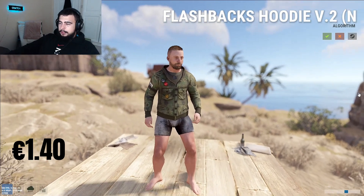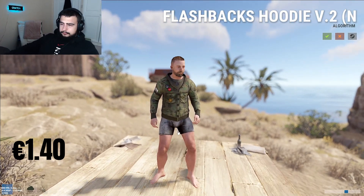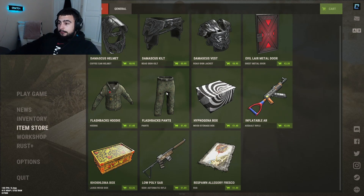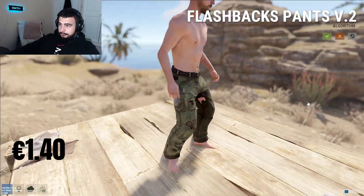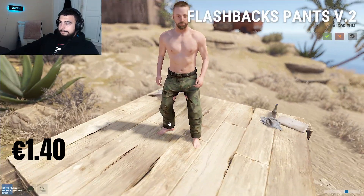Next up, a nice enough skin — Flashbacks Hoodie, $1.40. Nice little camouflage, definitely a cop. $1.40 is a good price, give it a 4 out of 5 due to the camouflage. Same for the Flashback Pants, $1.40 — a little ripped but yeah, great camouflage, definitely a cop, 4 out of 5.